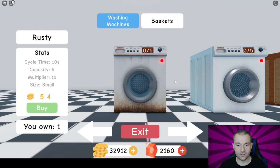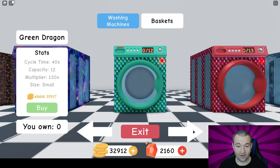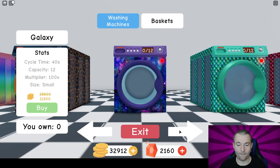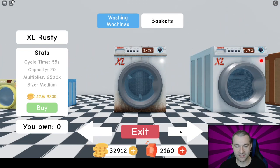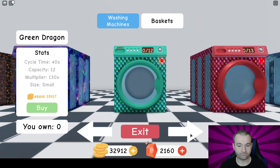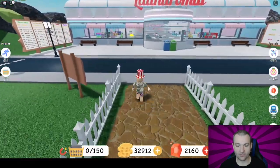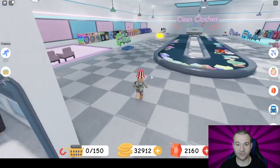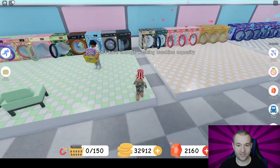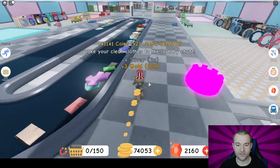My next rebirth is going to cost 56 trillion — it actually goes up a lot. Let's take a look at some machines. I already have 32,000 so I could get the Galaxy which is 100 multiplier, but I'm getting gold pretty quick. It's 933K to the XL — that's going to take a while. I probably want to get a few of these along the way. Let's do a few more loads and see how much we get; I'd like to get some pretty decent ones before I start replacing.